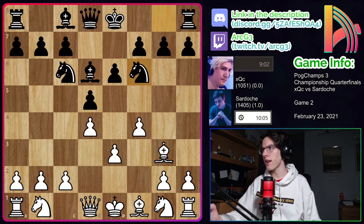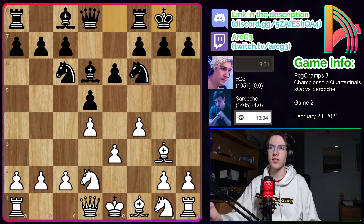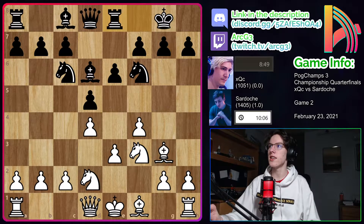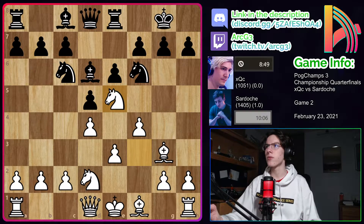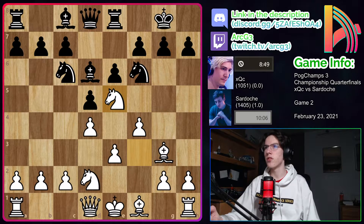We have knight F6 from XQC and knight D2 from Sardosh continuing development. Now castles from XQC, knight G to F3 continuing development from Sardosh, and rook to E8. Knight E5 now from Sardosh — better would have been simply developing the bishop, but knight E5 is a totally fine move as well.